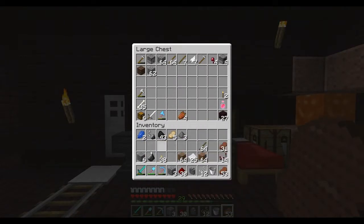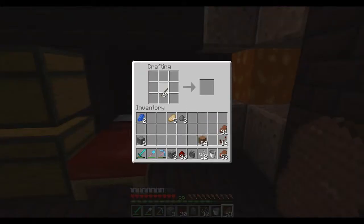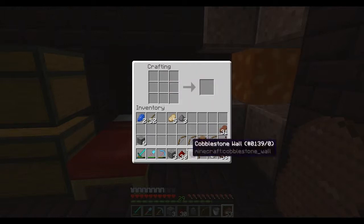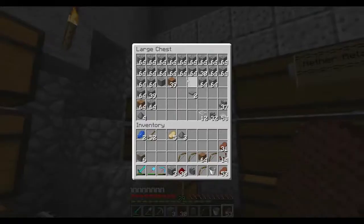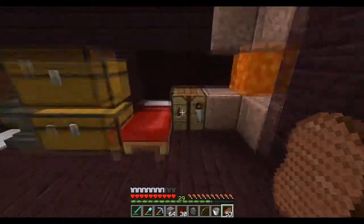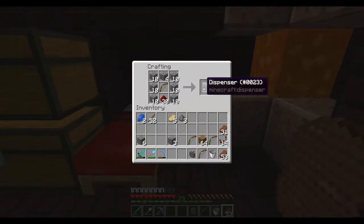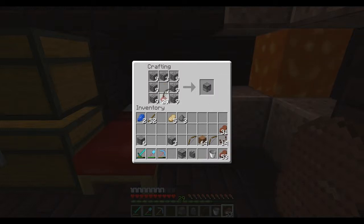I'm just going to put all these in here for now and organize it later. So how are we going to make this dispenser? I think we need a bow first. Let's make as many bows as we can. I know we need redstone and cobblestone. I believe it's a bow in the center, redstone, and then cobblestone like this — dispenser. Perfect. That's how you do it. Made four more dispensers right here. I think we're short just one, but we're going to look at our exact layout and see if we can take one out at a specific place and replace it.